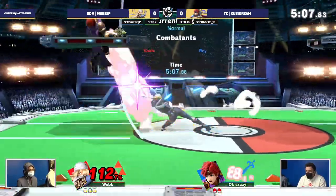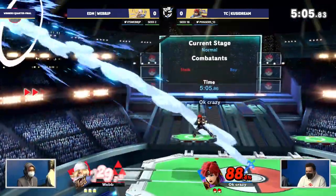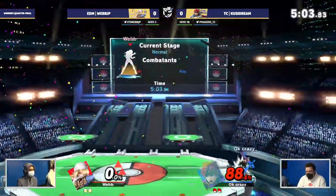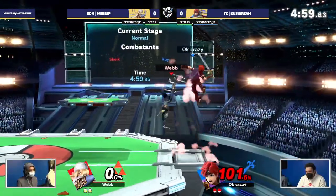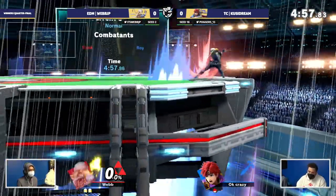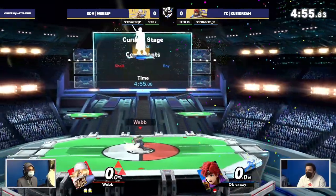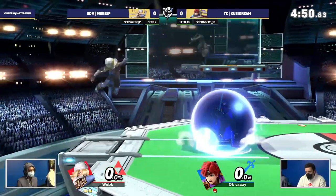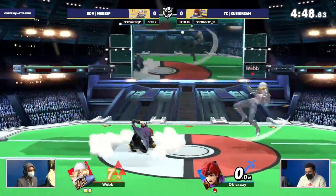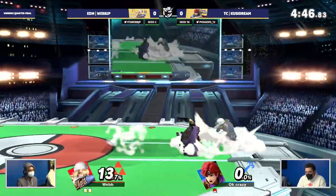He wanted that ledge trump, but WebbJP was ready. And that was fast too. There's that forward tilt. We actually had Sky coaching him a little bit, saying a little bit earlier — just go for the forward tilt in that scenario. But in Ultimate, the phenomenally designed game as it is, you're just sometimes at the mercy of that air dodge. It's like a bad habit — it just comes out when you least expect it.